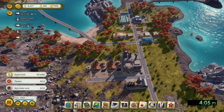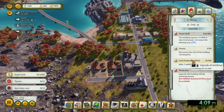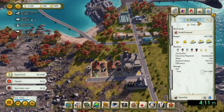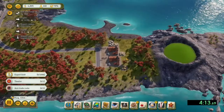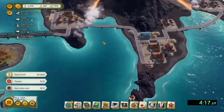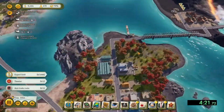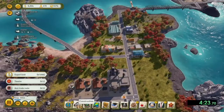Hello, Hugzilla here again, and in today's video I'm going to cover my tips and tricks on completing the Acts of God scenario for Tropico 6. If you like these kind of videos, press that like button. If you have your own tip or trick, leave a comment below and please consider subscribing.